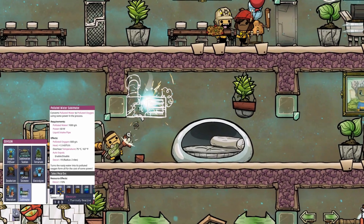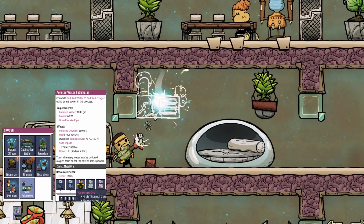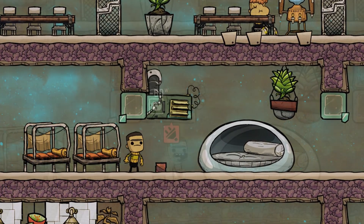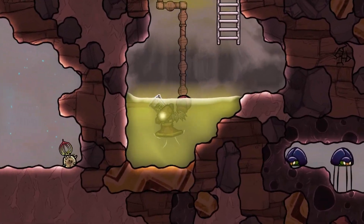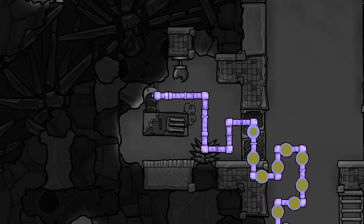The Polluted Water Sublimator can be built from 200kg of any metal ore or steel, and it will use 60W of power. Besides power, you will need polluted water, and for that you have to feed it in via a pipe.